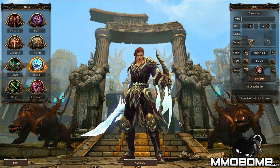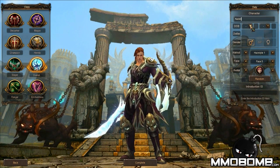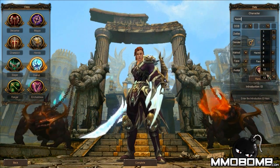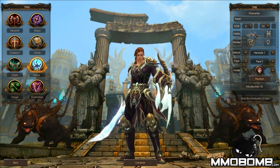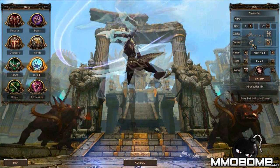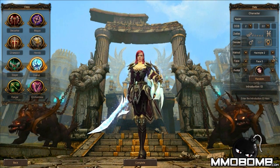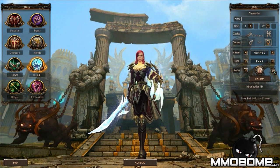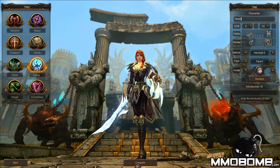Let's get our character created here. The graphics are pretty consistent with Perfect World — very anime style. We've got to enter a birthday to get a zodiac sign, so we'll be a Pisces and go with the female character. Hairstyles, face styles, and the avatar — there's not a lot of customization you can do, so we'll just click random and go with that.